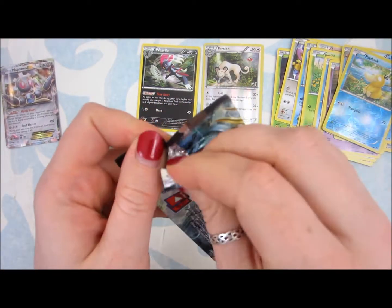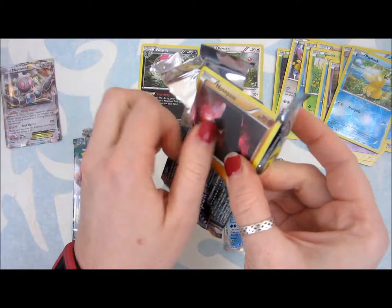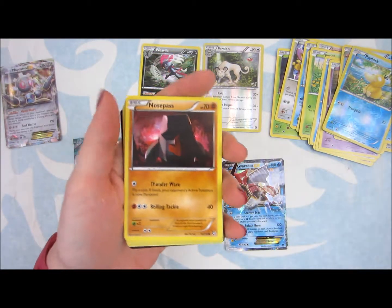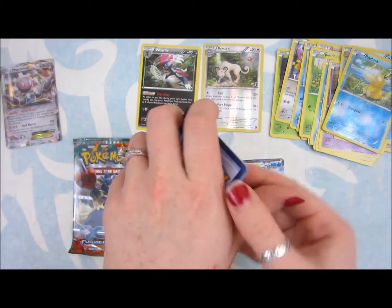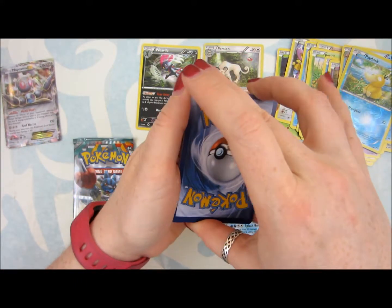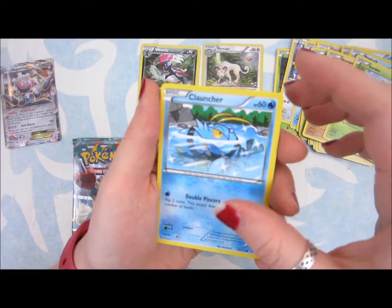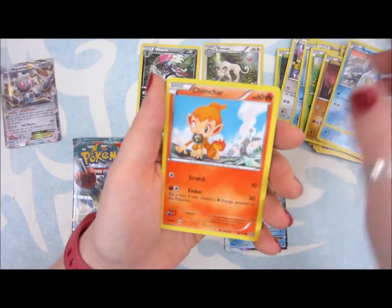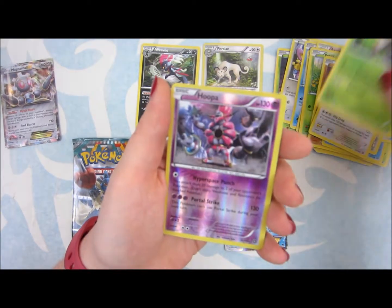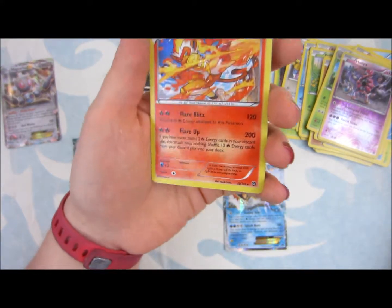Steam Siege. Just destroyed the packaging — the packaging is terrible. Ooh, white card, something fancy. No pass. Seedot, Bergmite, Chimchar — he's cute. Braviary something, Nuzleaf, Hoopa reverse holo. And then Infernape holo. Very cool.